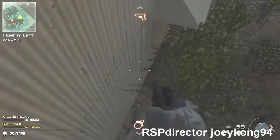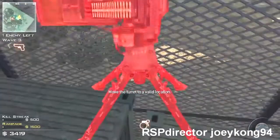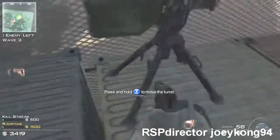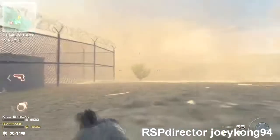Once you have it planted, you're gonna strafe just like I do, get on top of it, and then jump on top of the crates. Now that strafe I just did is very, very hard. Now you're gonna plant the sentry gun right here on this crate, like that — simply jump on top of it, and then BAM, jump outside the map.